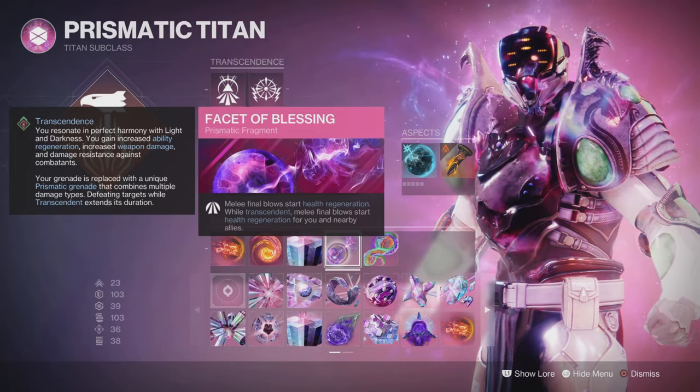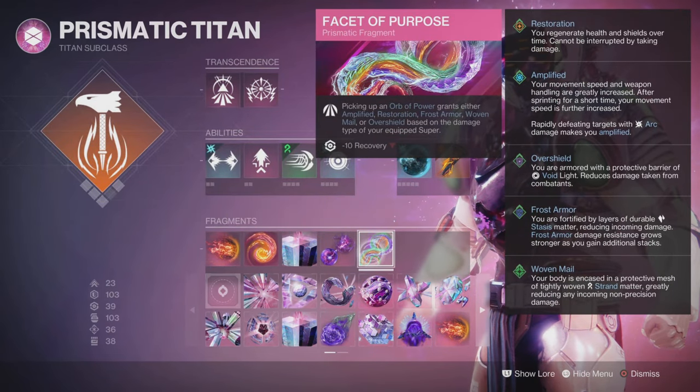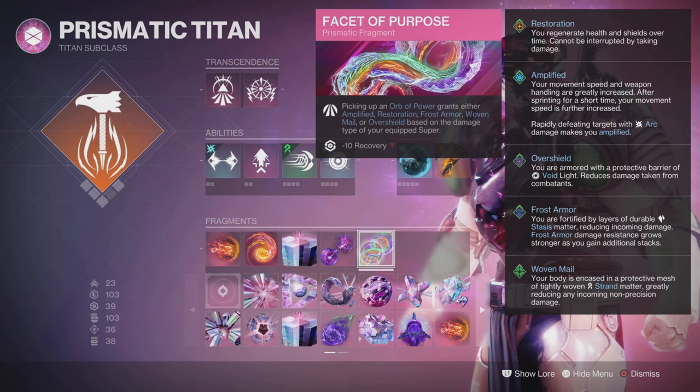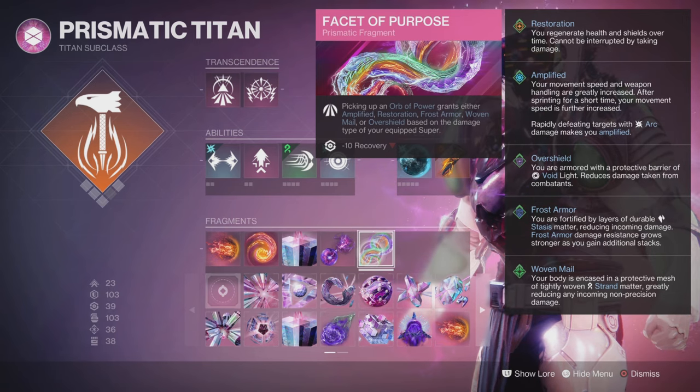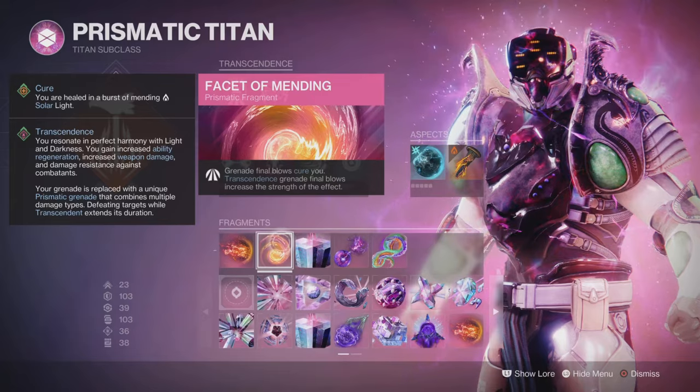That's really important with this build, because we're going to be getting up close and personal — the way I like to play a Titan. Then Facet of Purpose — you're going to be picking up an Orb of Power that grants either any one of your buffs. For this one, I really want the Restoration, obviously another health return comeback.